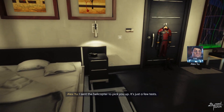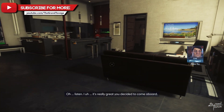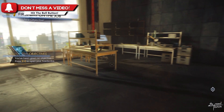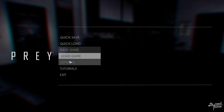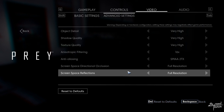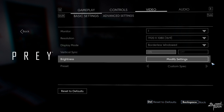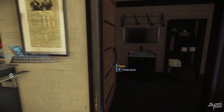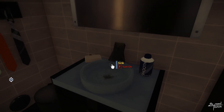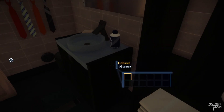The game starts — someone says 'set the helicopter to pick you up, it's just a few tests, don't forget to wear your suit.' So far so good, I don't know what FPS I'm getting right now but I can tell you I'm maxed and it feels well above 60. Running 1080p with OBS open and the game looks smooth. There's a sink and someone mentions people in Flint don't even have clean water — I'm not about to waste all that water.